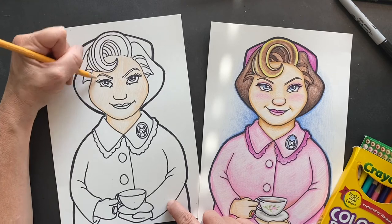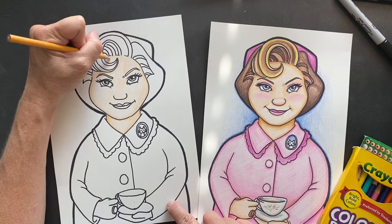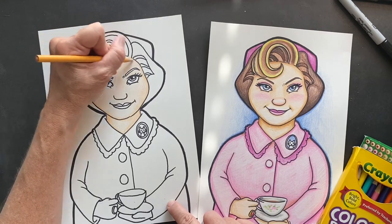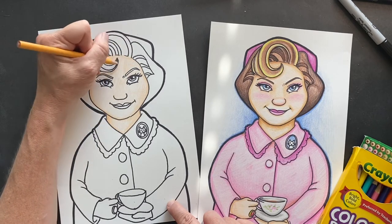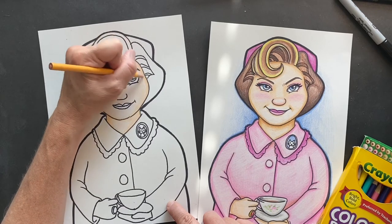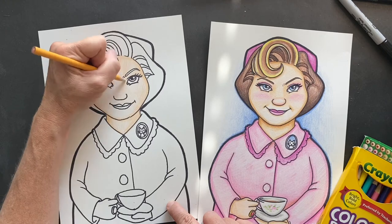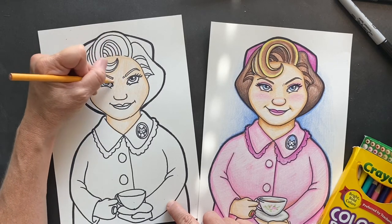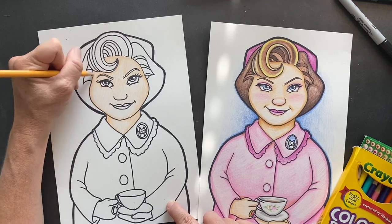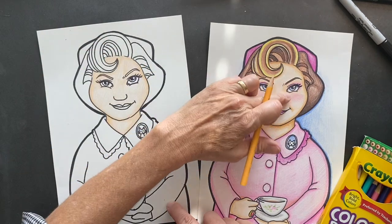She has a phobia of half-humans — those are the centaurs, the mer-people, the half-giants. The great part is that she was tricked: Ron, Harry, and Hermione tricked her to come out into the forest and guess who took her away — yes, the half-humans. It was a brilliant, brilliant plan.